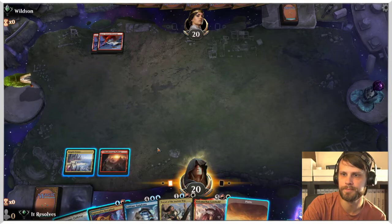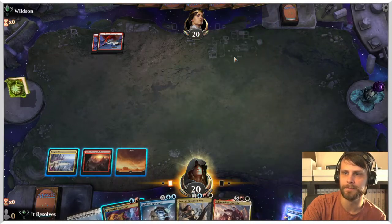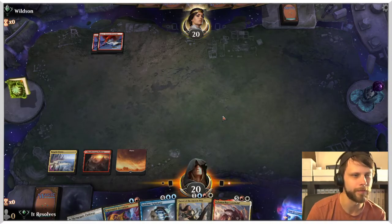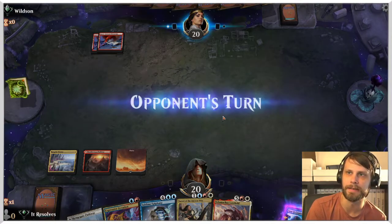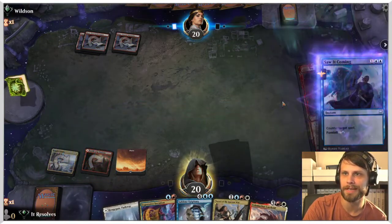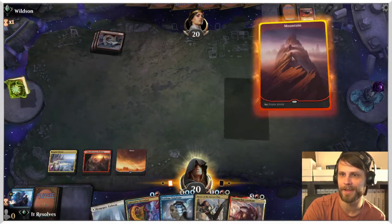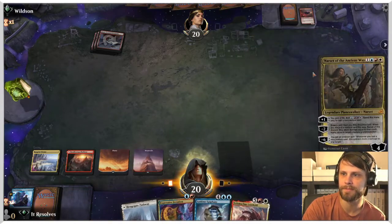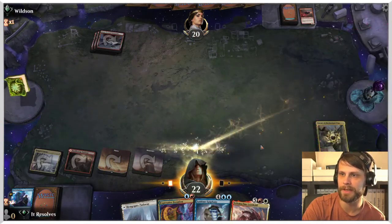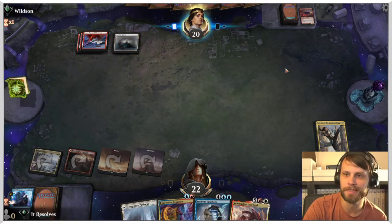Part of me wants to Expressive Iteration, the other part wants to wait. I'm just going to wait — we have the Saw It Coming and we also have a really nice turn four play, so I'm not really in a rush to fire that thing off. I'd rather just be able to counter whatever. Apparently it's just a slow start, which is great for us. In that case, yeah, we'll just play Narset and gain some life here. Any amount of life gain is obviously quite helpful against a deck like this. If this is just a bunch of bolt hounds, Narset's going to take a hit, but it's kind of okay.